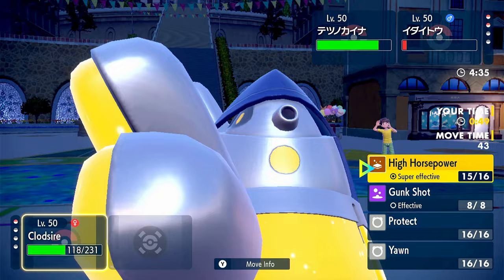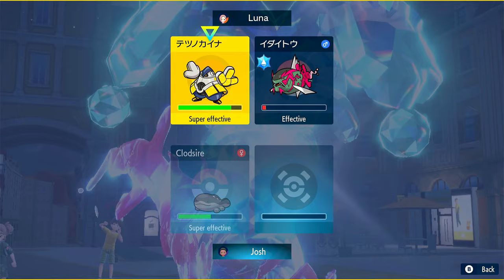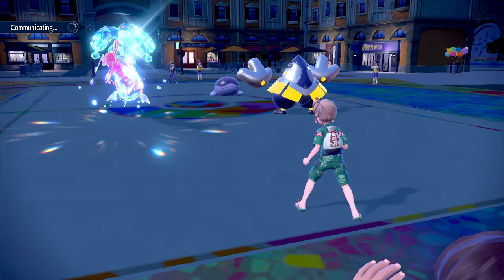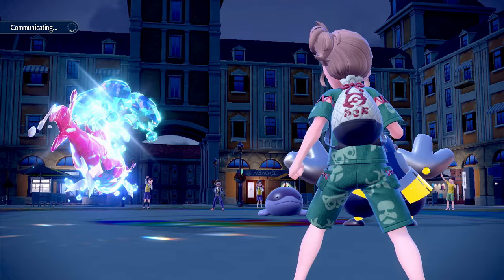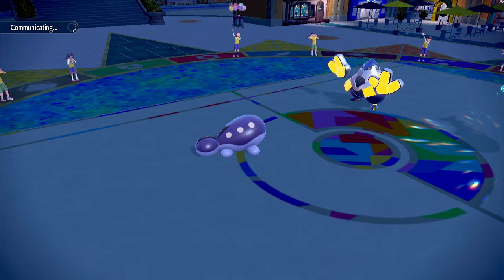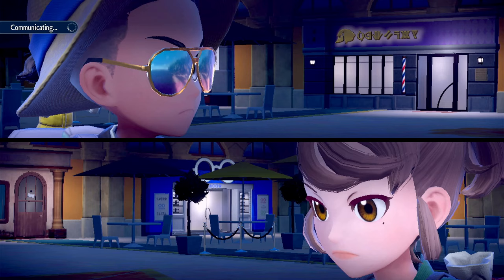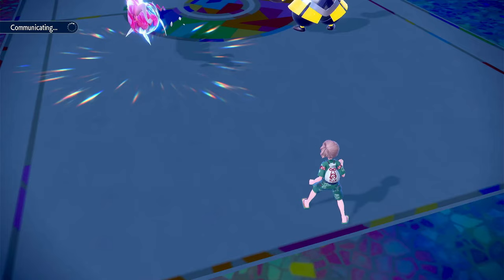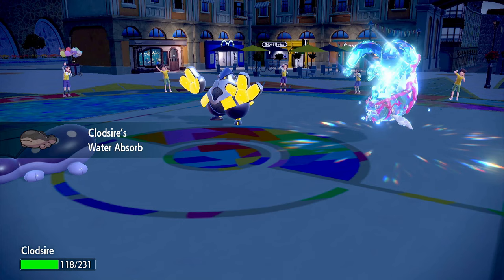The timer is going down — I have like 40 seconds. I have to use High Horsepower onto Basculegion, hopefully it goes down, then use Yawn onto Iron Hands, Protect, then spam High Horsepower. Please use Wave Crash — use Aqua Jet, same thing, we're also getting healed from it. Heavy Slam does nothing. High Horsepower doesn't miss.